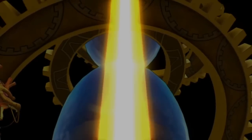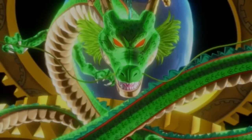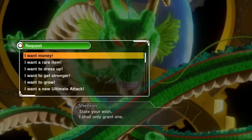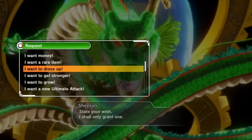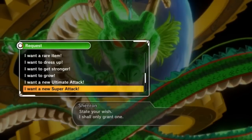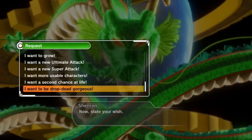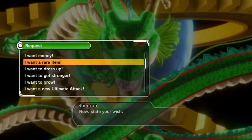You can make one of several wishes. The first is Wishing for Money — rumored to give 5 million zenni, but a friend only got 500,000, so be careful. The second gives you the Power Pole, just an item you wear on your back. I Want to Dress Up gives a Journey from the West outfit. I Want to Grow Stronger gives stat boosts; I Want to Grow puts you up one level. Ultimate and Super give packs of three of each, and you can only do that twice. Usable Character gives one of three possible characters. Second Chance of Life lets you respec all your attributes, and the last wish lets you customize your character's appearance one more time.